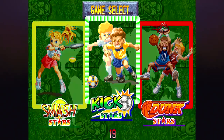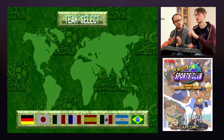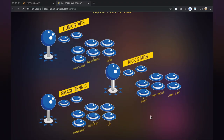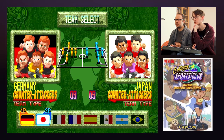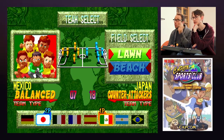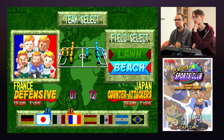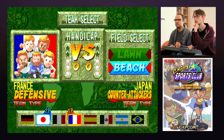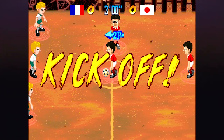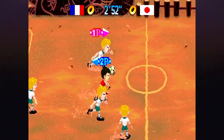Football! With football games I generally find it's quite difficult to know which player you're controlling as it switches. I think it auto-switches between them for you on this. Shoot, pass, tackle, jump, slide — pass and tackle are probably the most important buttons. We'll do beach — let's do beach first and if we get time we'll do lawn.